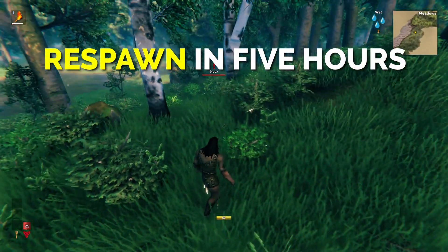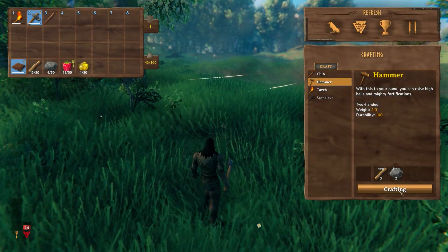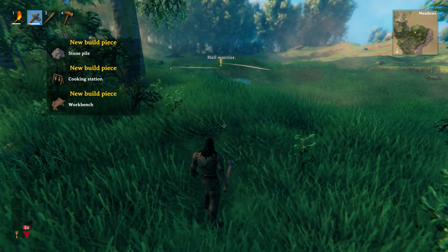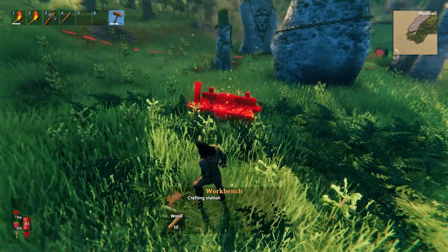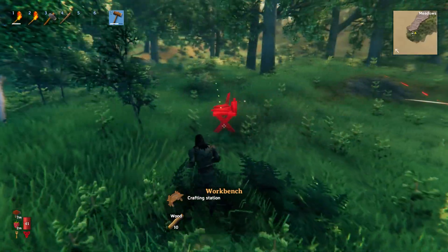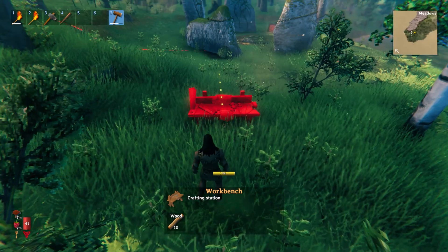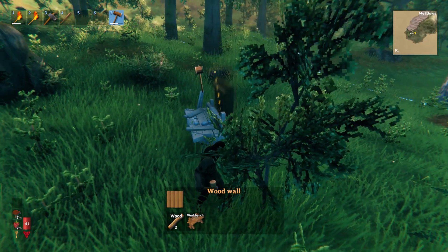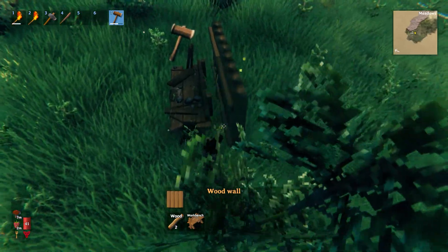Once you have enough wood and stone, craft the armor, axe, and club. With the axe you can cut down trees and gather wood, then use the workbench — built with your materials — to unlock structures and items. When placing the workbench, it will show in red if you can't place it. It needs a roof, so build two walls behind it and place two roof ridges on top.